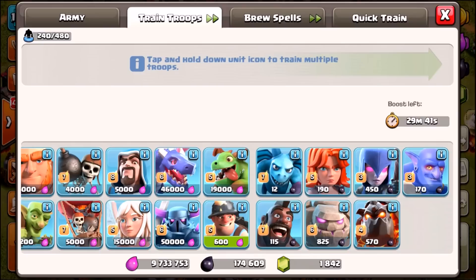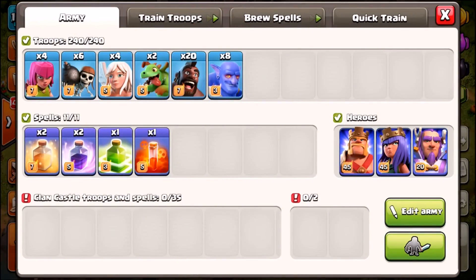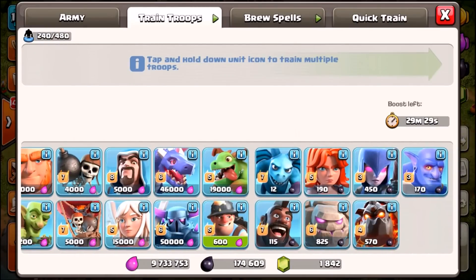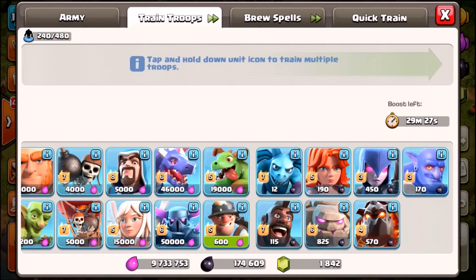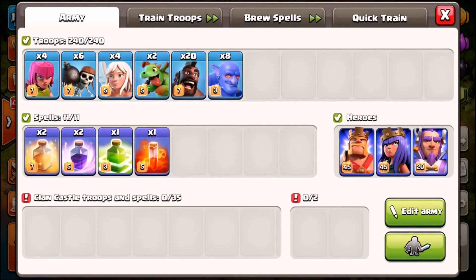The question I have for my subscribers is: which ground troop should we try with healers next? We're currently sitting at 3800 trophies and need to hit 4500 for Legends League. We're going to push a couple hundred trophies with this strategy and then change it up. Let me know down below — should we try miners, bowlers, or maybe even level 6 peckers?